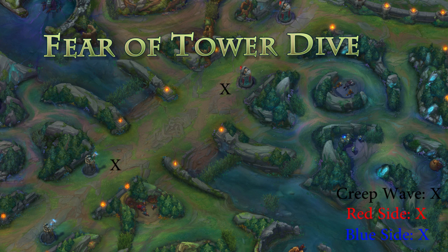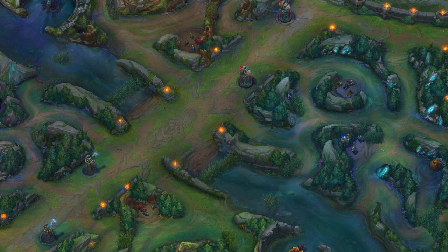If you're scared of being tower dived, the safest places you can ward here prevent you from being tower dived without knowing. Warding in those specific spots during those exact situations blocks off all the standard jungle gank paths that they could take.